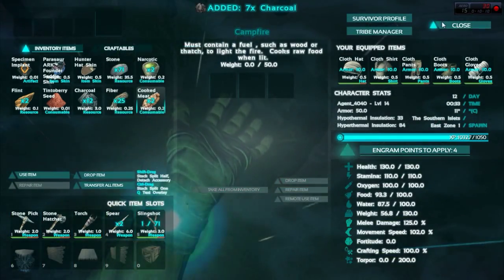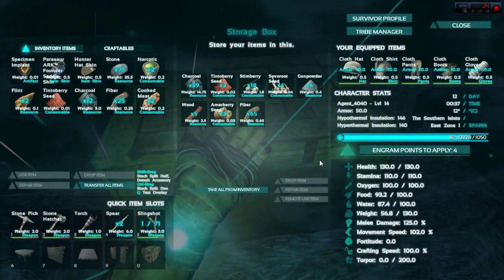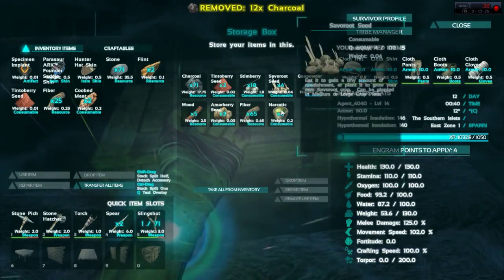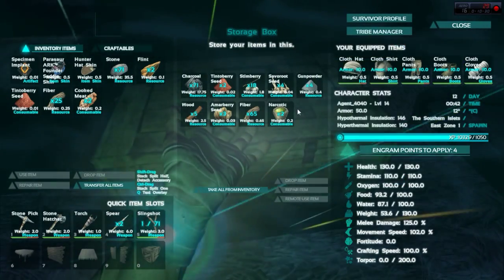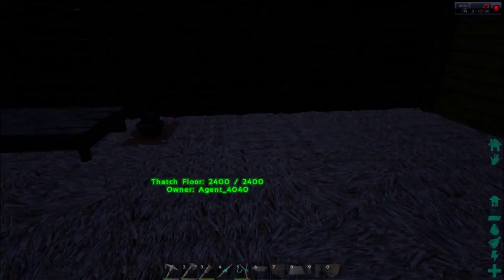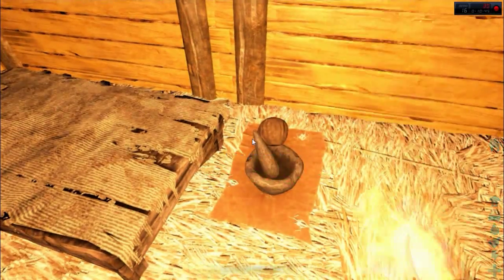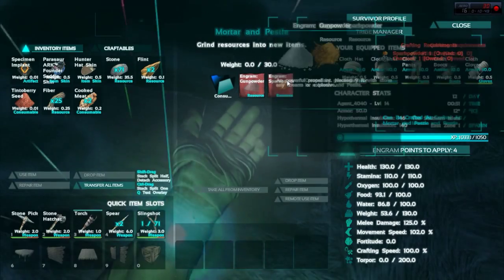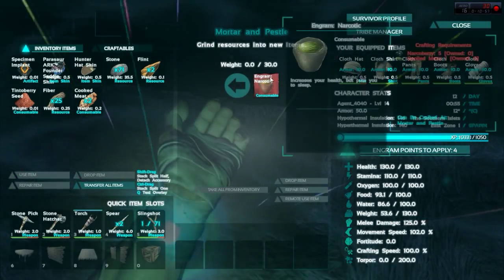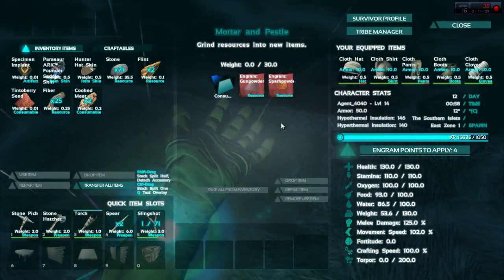Spoiled meat and charcoal makes that narcotic I'm carrying. Narcotic doesn't spoil, so I can make a stockpile of narcotics as well as collecting the narco berries. The fire's gone out so let's pull our torch out. This is our mortar and pestle. You look at it and it tells you what you can make. There's narcotics — that's spoiled meat and five narco berries. You can stockpile your drugs so they won't spoil. I can also make gunpowder or sparkpowder.